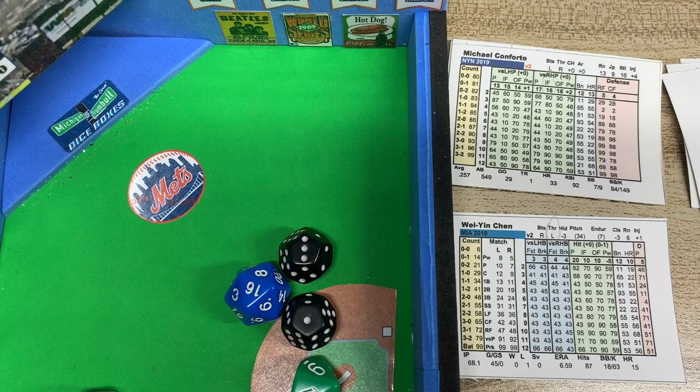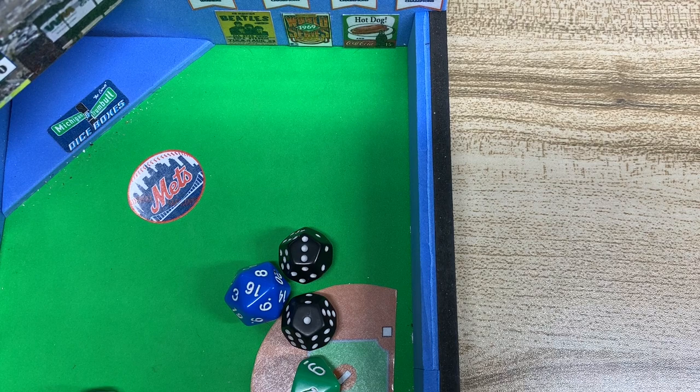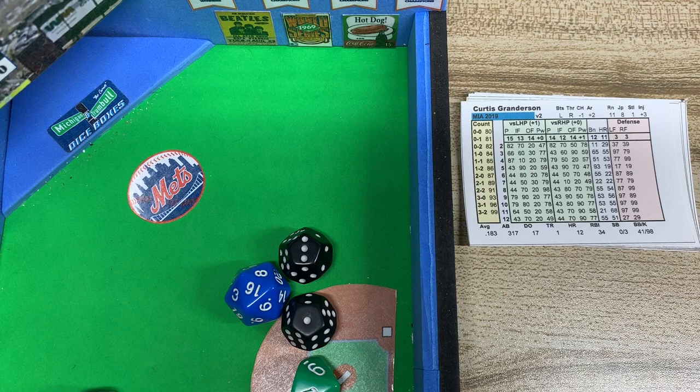We're doing a 4th Street Baseball tutorial — a pretty straightforward game. We're going to get a new pitcher for the Mets. We have a lefty, a righty, and two righties coming up. Seth Lugo is going to come in — it's a close game, so we'll bring in somebody worthwhile.